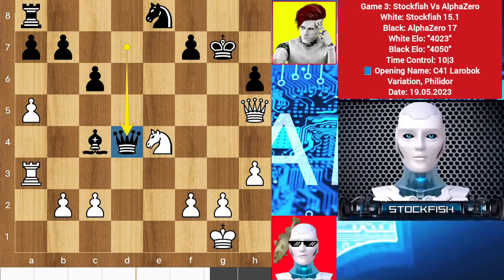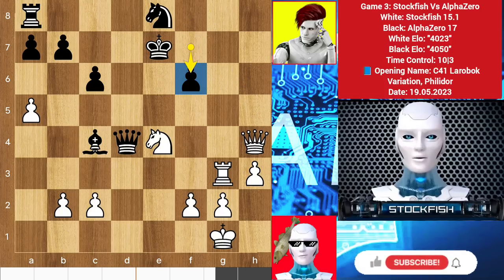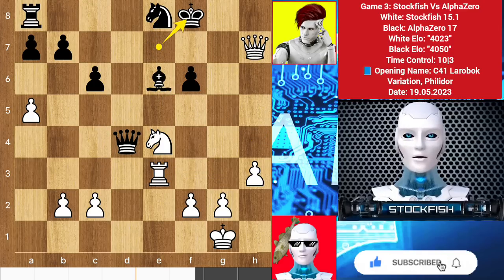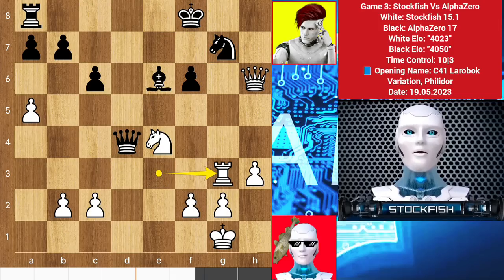We have queen d4, rook slides to give a check, king f8, queen takes check, king e7, queen h4 check, f6, rook to e3 — knight takes pawn with a discovered check is coming. So AlphaZero blocks it with the bishop. Queen h7 check, king f8, queen h6 check — the king is facing nonstop checks. So if you try to block the checks with knight g7, then rook g3 will come to target the knight.